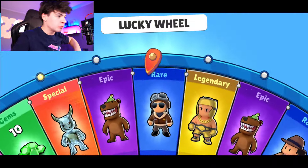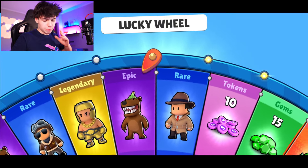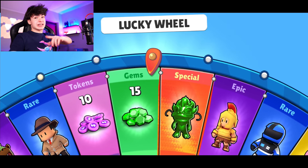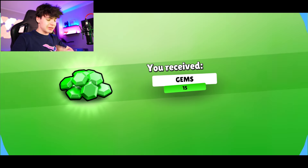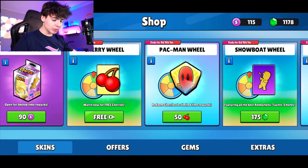Let's also spin the lucky wheel! Smash like for extra luck on everything in Stumble Guys - the boxes, the wheels, everything. Please just be something good like that skin right there. That was so close, but fair enough - we get our gems.